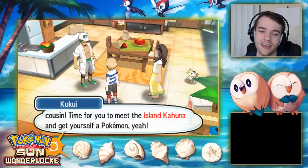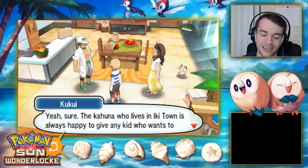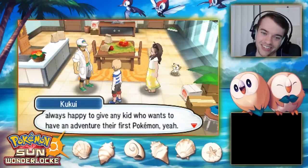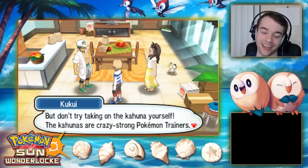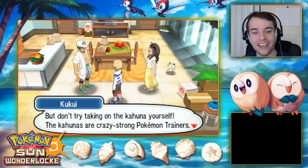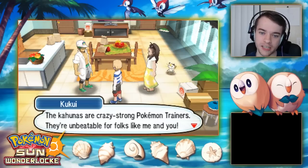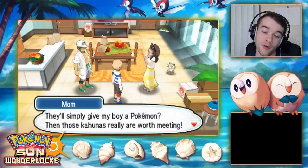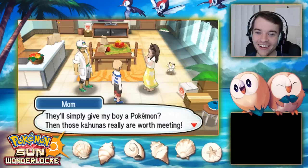I just want an option to make them stop talking — that's all I want. The Kahuna in Iki Town gives starter Pokemon to kids who want an adventure. Don't try to take on the Kahuna yourself though — Kahunas are incredibly strong trainers.